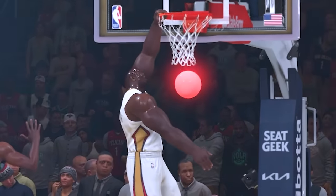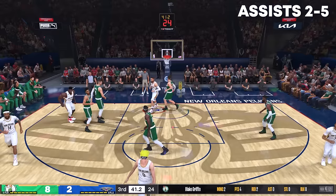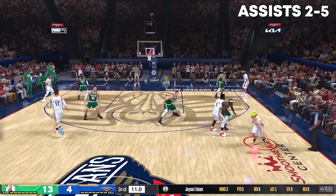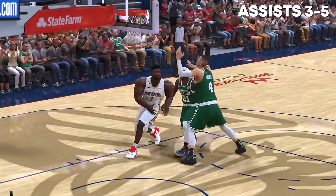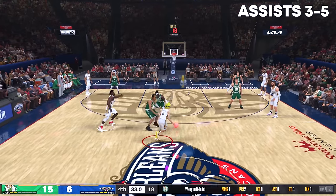It looks like he's been working out, though. Look at those biceps. That's a great pass and a great dunk — that's assist number 2. And after that, I decided to toss up this alley-oop to Zion, and he caught a body. Alley-oop right here to Zion! Bam! That was a contact dunk, too!